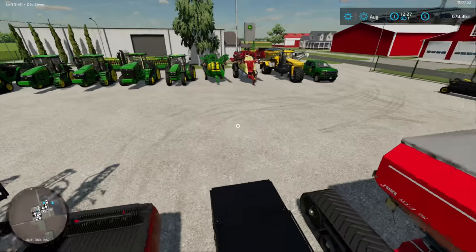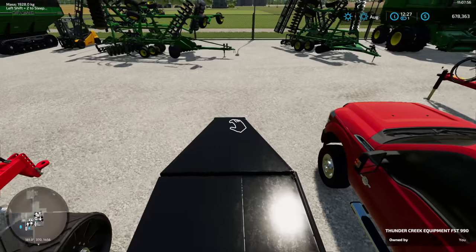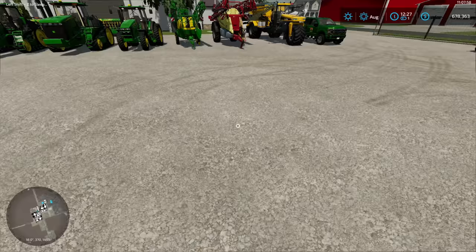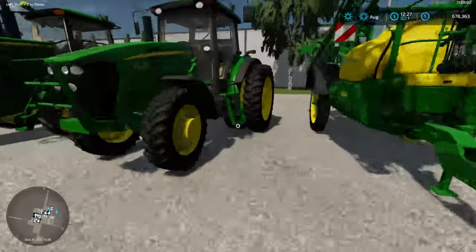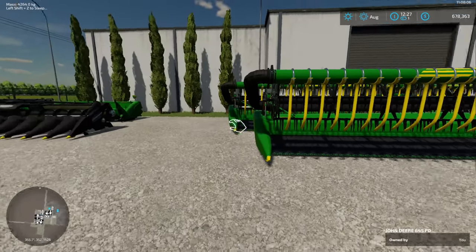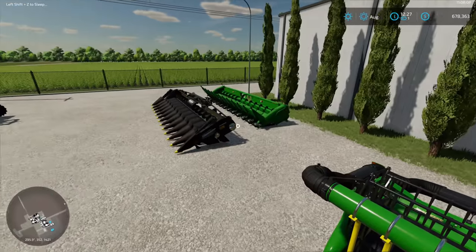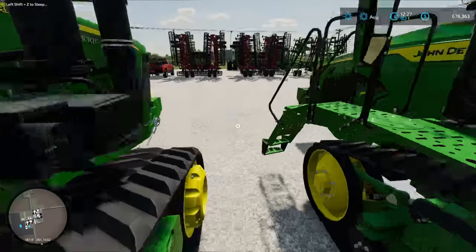It looks like one of the pieces of equipment I bought landed on the tractor when it spawned in - the collisions weren't quite right. I think it was one of the headers over here. Speaking of headers, there's our selection of headers - which I just realized I'm going to have a hard time connecting to.